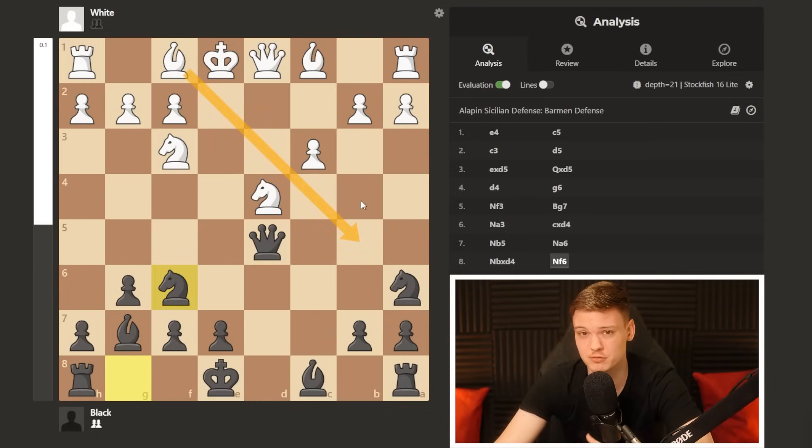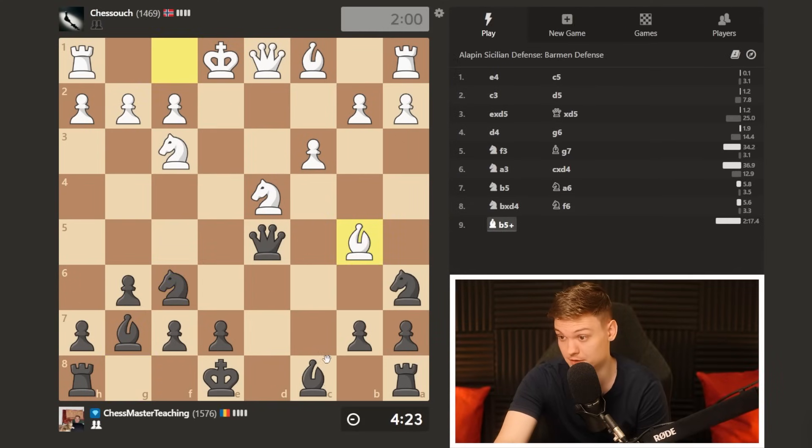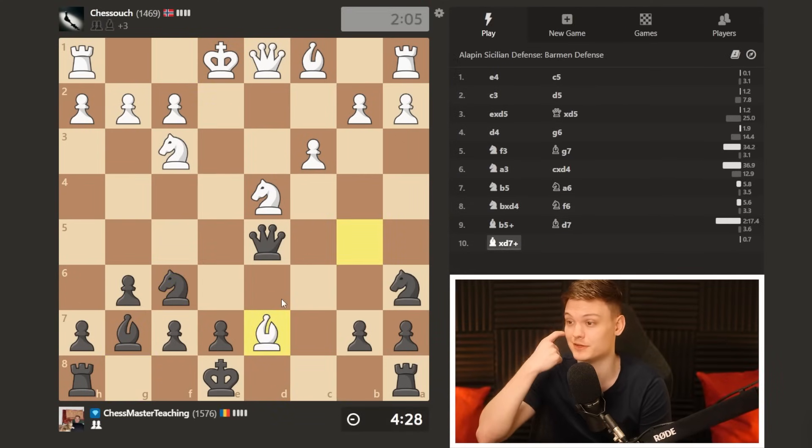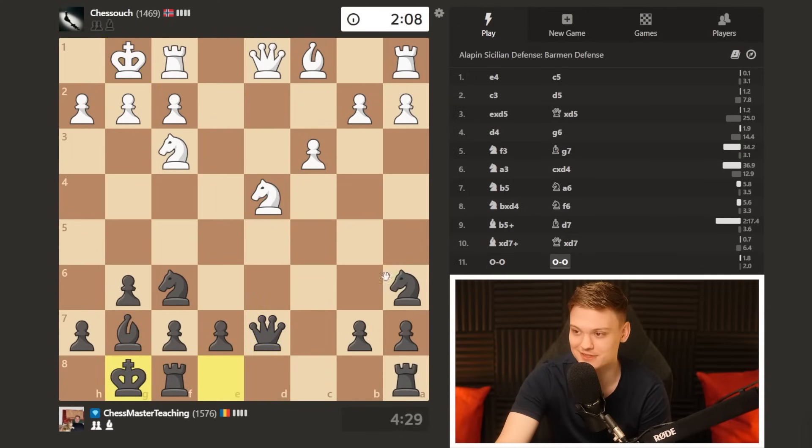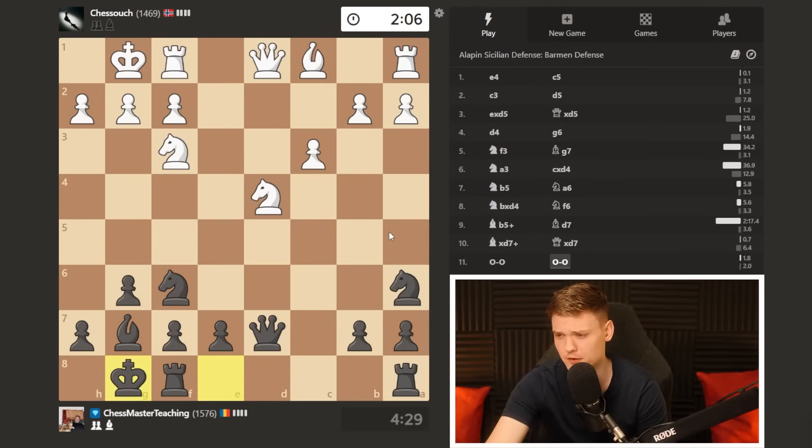My opponent threatened the fork, which is one of the most annoying Alapin ideas. As a rule of thumb, we defend with the knight. He took, I play Nf6, and then he went for the bishop check. Getting myself castled. Notice that by move 11 we have already developed all the pieces. Rooks are connected. What to do next? This would be a good time to pause the video and think about how would you proceed, because you need to do a scan of the position.